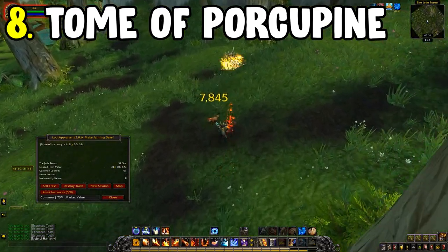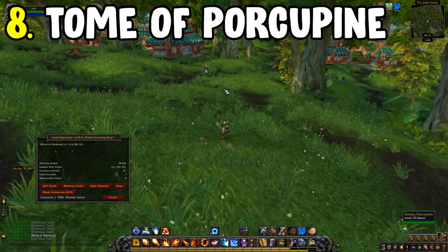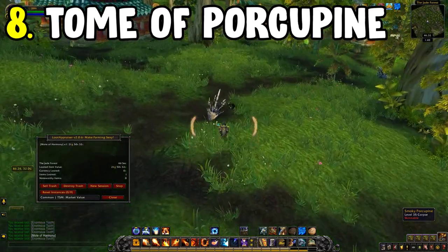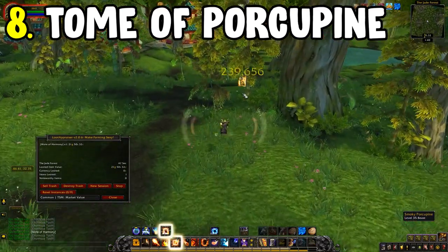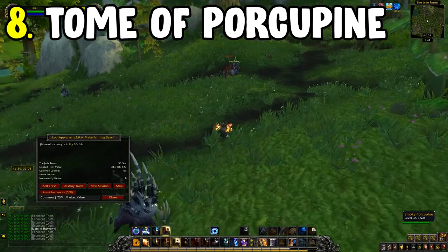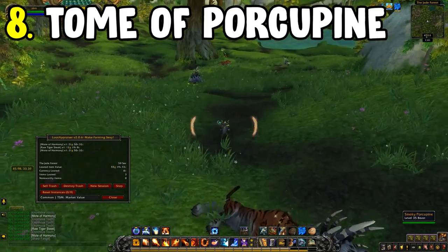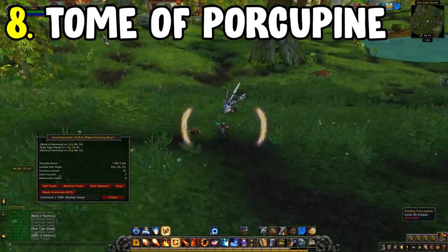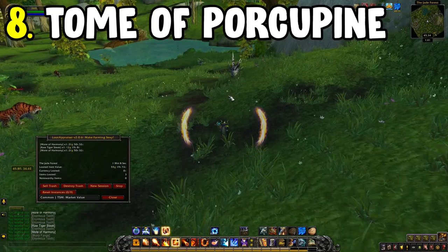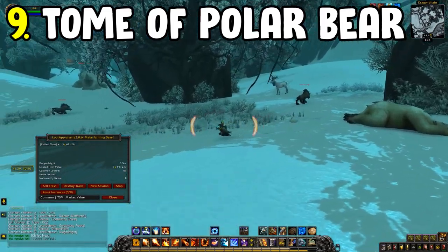The drop rate is quite low — I tend to get about one per hour depending on RNG. Everything in the open world is subject to RNG, but if you put in the time the gold will be reflective. I find this to be one of my go-tos for a keynote auction house item. The same applies to number nine, the Tome of Polymorph: Polar Bear Cub.